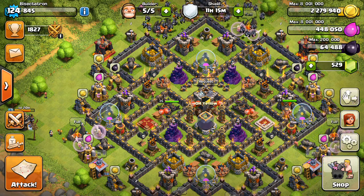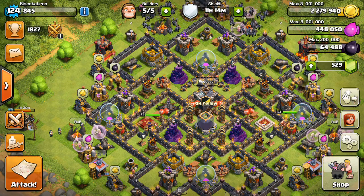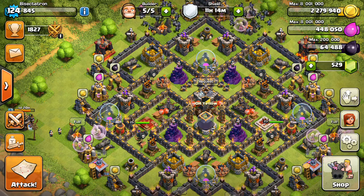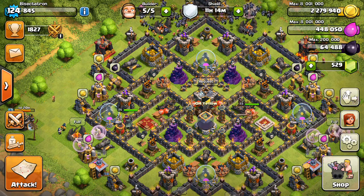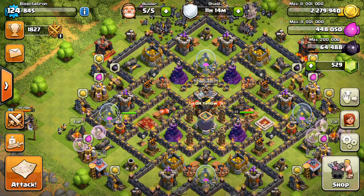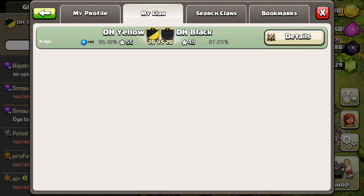I'm recapping the scrimmage that just happened between mostly One Hive Genesis. It kind of split into two clans, although I'm pretty sure there were people from probably One Hive Alpha or some of the other family clans that were in it. It just went into two clans, made them real quick, had the matchup — all the war weights were even. I was on One Hive Yellow, and we faced off against One Hive Black.